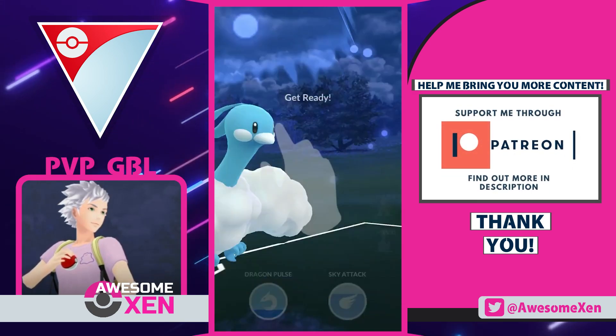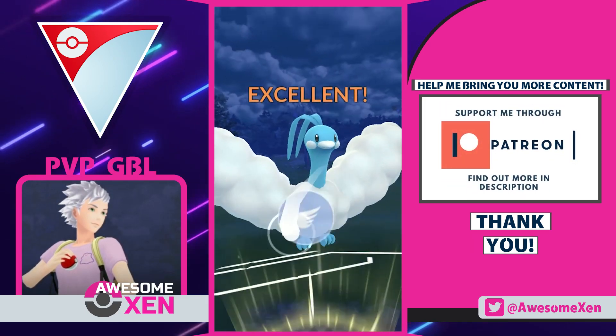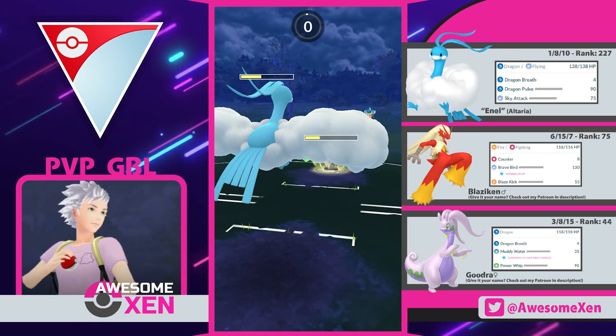Hello everyone and welcome back to another video! Today I'm showcasing a double dragon team featuring Altaria on the lead with Blaziken and Goodra on the back. Blaziken here is covering our dragons' main weaknesses in the Retro Cup, which are ice types.